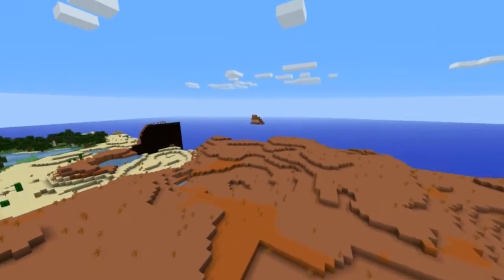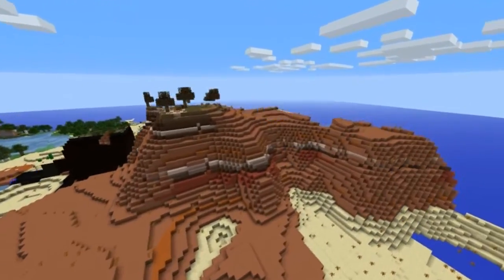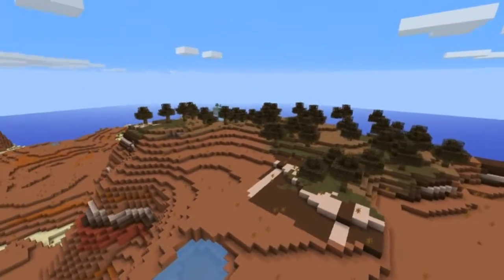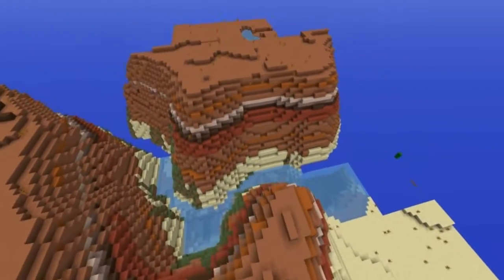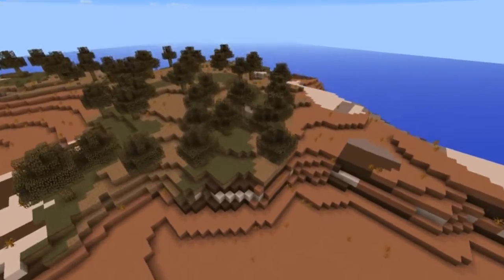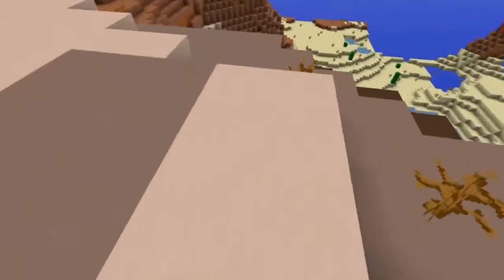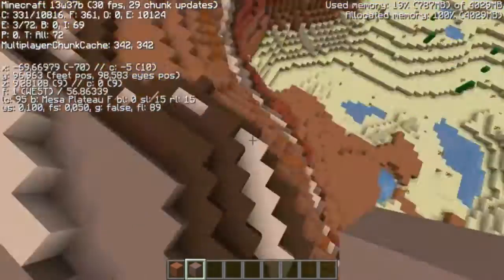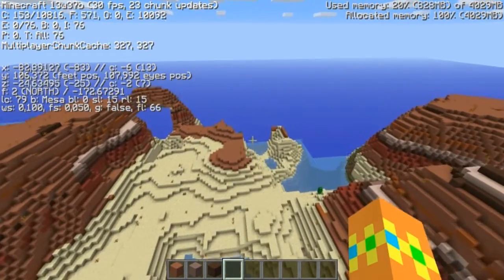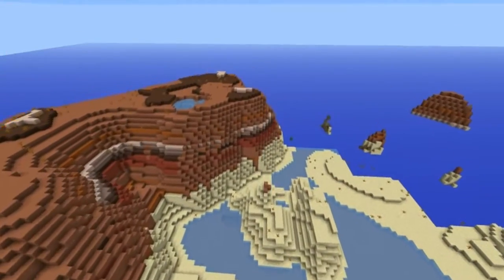We have a very big Mesa biome right here. This was the largest I could find after searching through at least 20 seeds. It was fairly close to spawn because these biomes are more rare than you even think. It's about 50 blocks away from spawn and it is very huge. These mountains are not the biggest that exist, but it's cool to have that wood and tons and stacks of clay — white clay, gray clay, light gray, and brown. There's so much land I cannot put it all into a video.